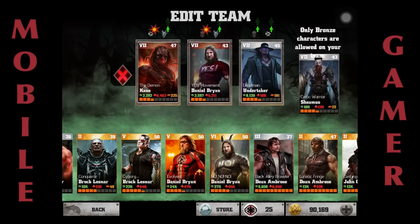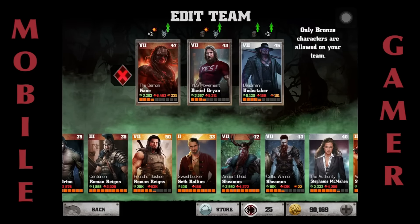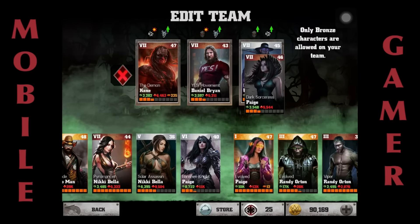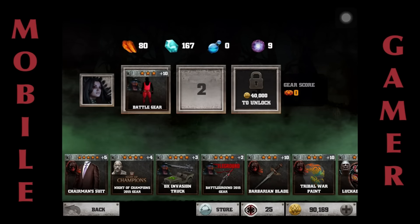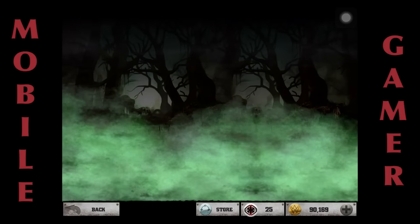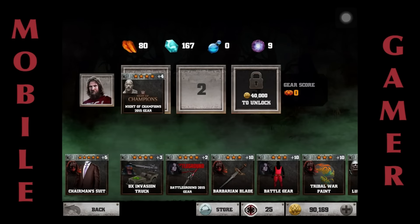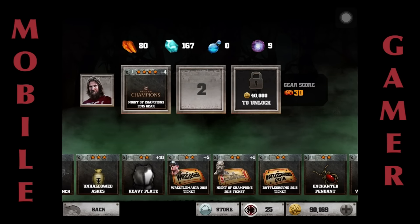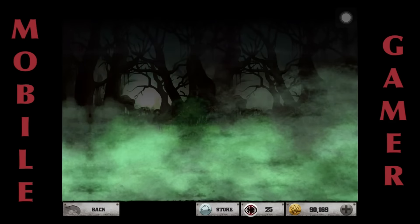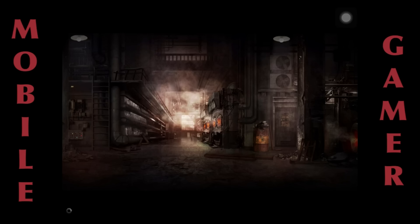The second slot I'm using Daniel Bryan. I don't use Sheamus because it creates some sort of timing error with Kane. The third slot for healing is Paige — she's got my healing card and adrenaline drain card, and adrenaline drain on her first signature, which is perfect. Since I'm using attack cards on Kane, I'm going to put the Knight of Champions tickets on Daniel Bryan so he can pop third specials if needed. Let's go into the final bronze battle.